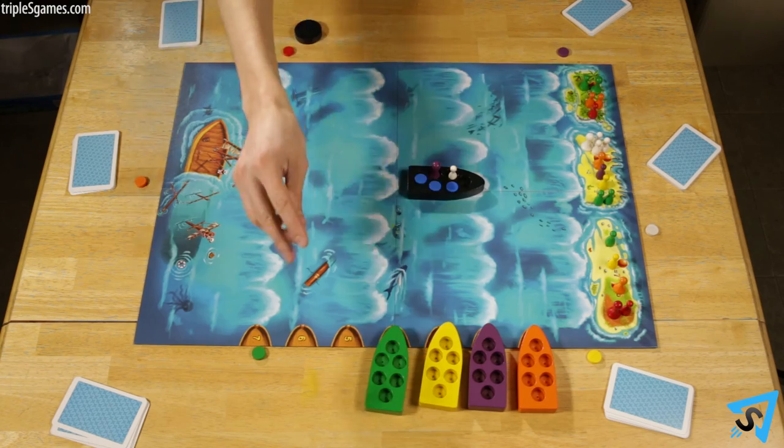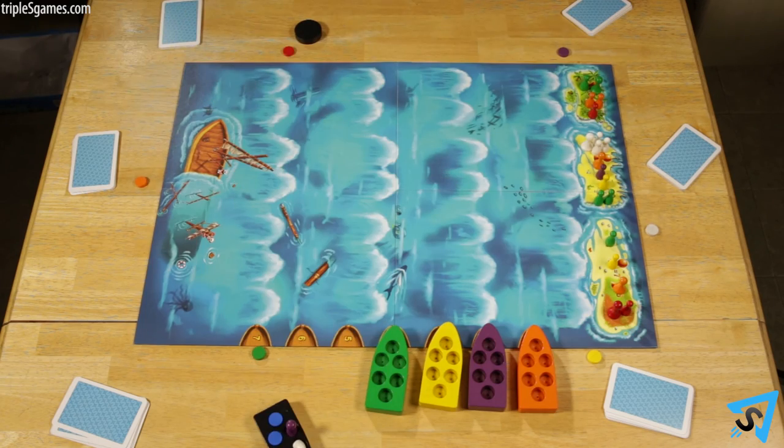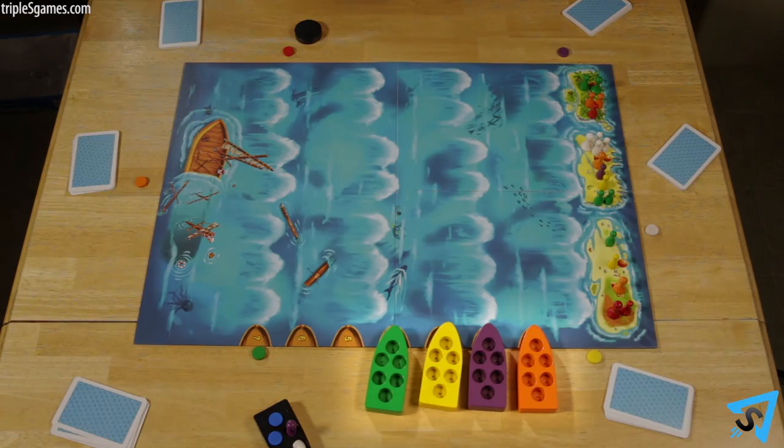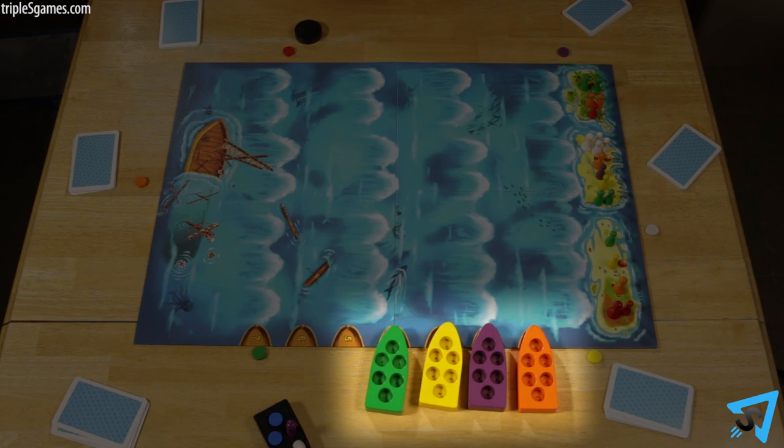When all lifeboats have made it to an island or are sunk, the game ends. Players add up the points for every pawn on each respective island. The player with the most points wins. If there is a tie, then whichever tied player's boat arrived first to the island wins. If all the tied players' boats sank, then all the tied players win.